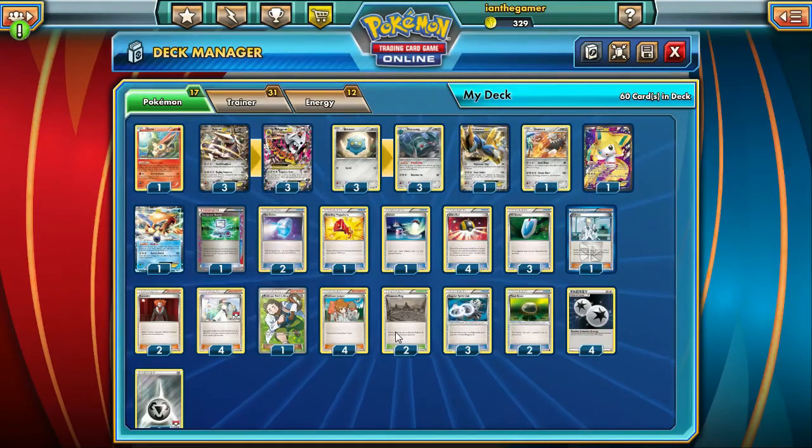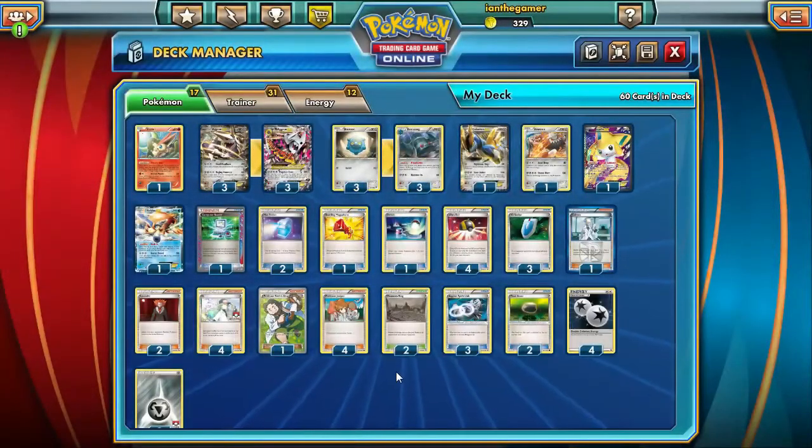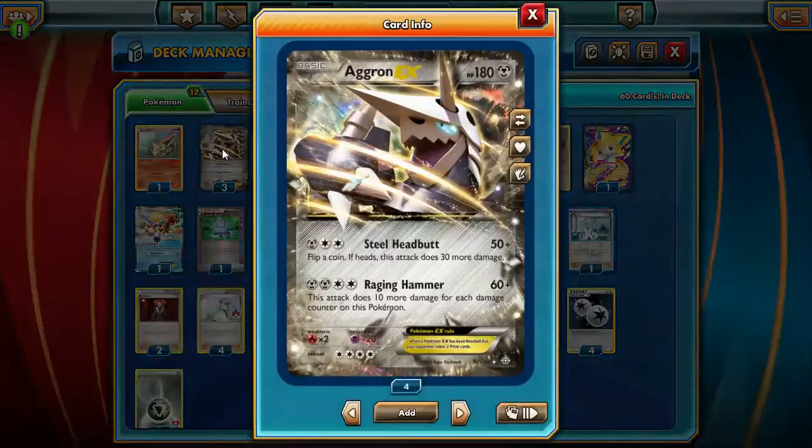We also try to negate this by playing Mountain Ring. Mountain Ring prevents all damage done to bench Pokemon by attacks, both yours and your opponent's. It doesn't quite matter for the opponent because we're not doing any bench damage — so this is just for us. Now you could try another stadium — I believe it's called Shrine of Memories. That stadium allows you to use the previous attacks from past evolutions. I opted for Mountain Ring, but just note that Aggron has an attack called Raging Hammer — 60 plus — that does 10 more damage for each damage counter on this Pokemon. So imagine Mega Aggron with 240 HP and lots of damage on it — you're going to be doing tons of damage.